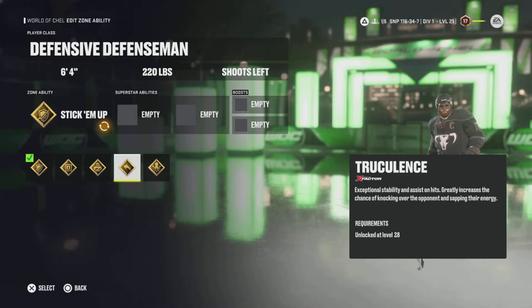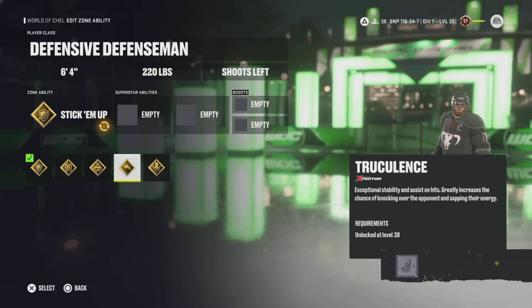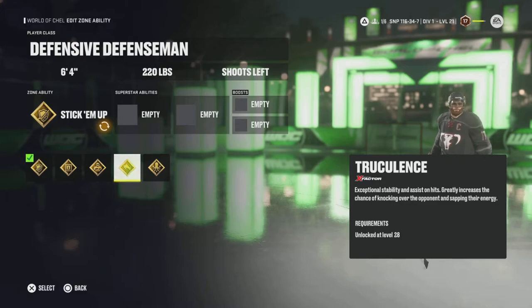Truculence is one of my favorite abilities. You can play an offensive class, jack up your hitting, and knock over some big boys with this. You get exceptional stability and assist on hits — it'll help pull you into hits if they cut — and it greatly increases the chance of knocking over the opponent and sapping their energy. Sapping energy is great because you want to tire them out and penalize them for getting run over. Nothing better than dumping an opponent on his ass and having him out of the play.